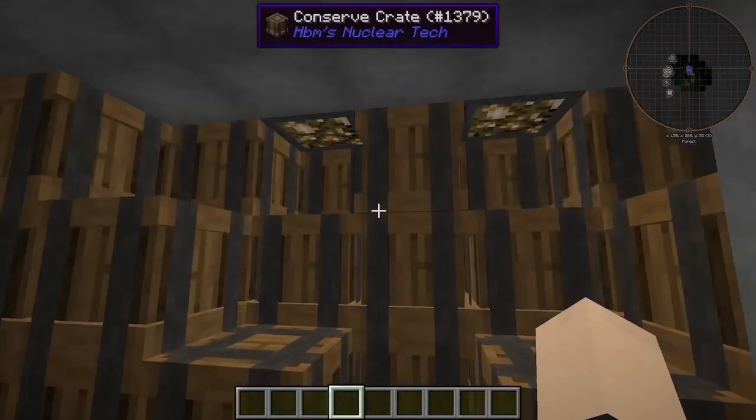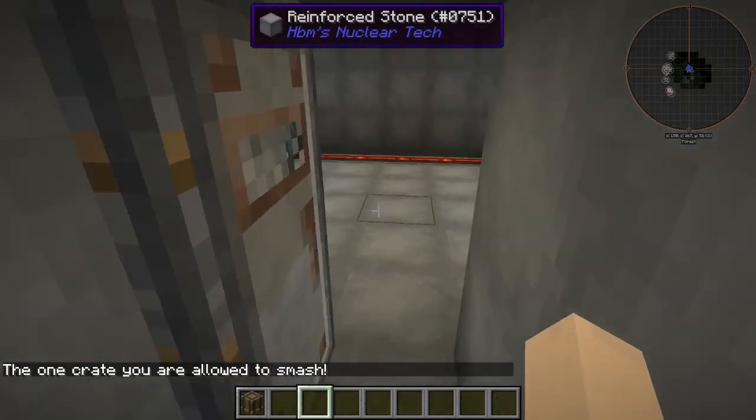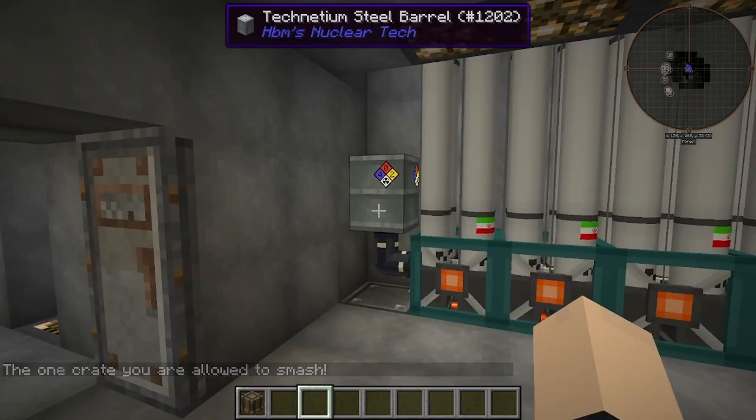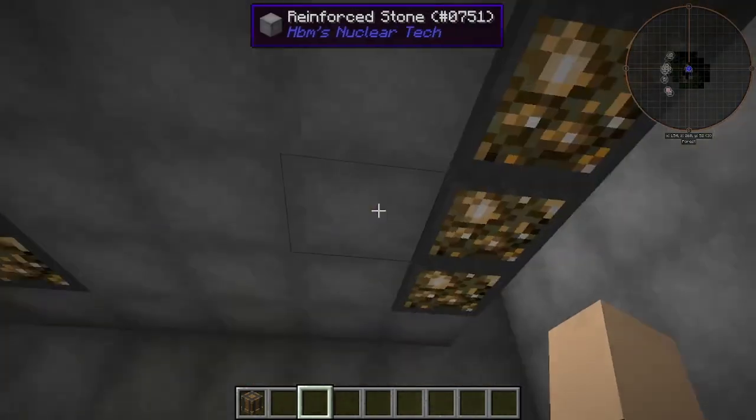Last but not least we have our machinery room. If you want to create weapons or whatnot you can do all your fancy stuff here. We have centrifuges for refining solid materials — we've got two of those for solid fuel.